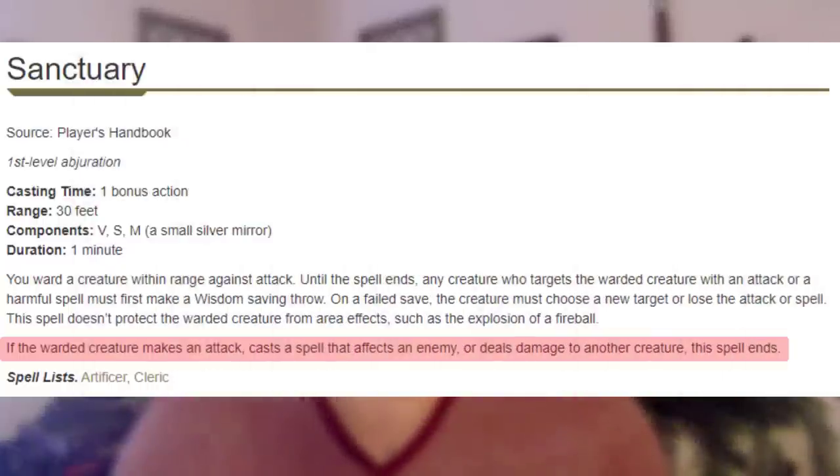Let's begin by talking about what we can do while we have Sanctuary on us. We can heal, we can buff our allies, we can manipulate the battlefield, and we can also have summons. On top of that, we can also have concentration spells that don't do damage. If we cast a concentration spell, we can maintain concentration and have Sanctuary on us, so long as whatever we're concentrating on doesn't do damage to anyone.